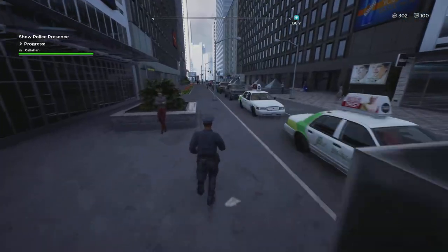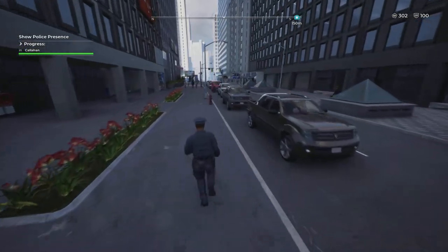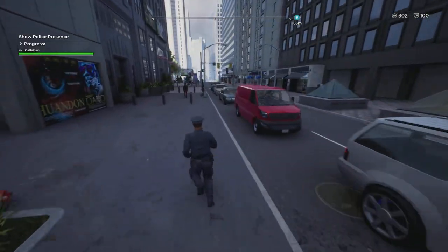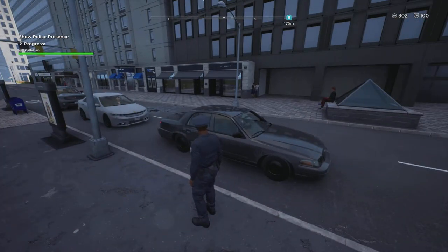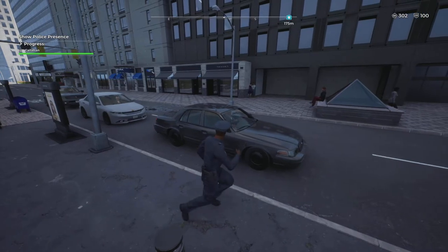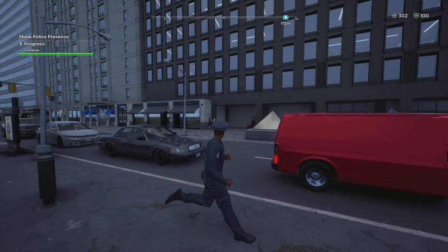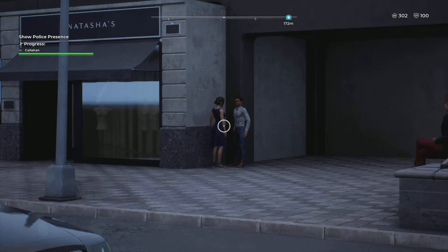One thing I didn't cover is accidents. When you're first starting on foot patrol it can be a little difficult finding an accident, but the more you explore and walk and observe the streets, you will find one. Sometimes accidents can lead to a lot of interactions and points.